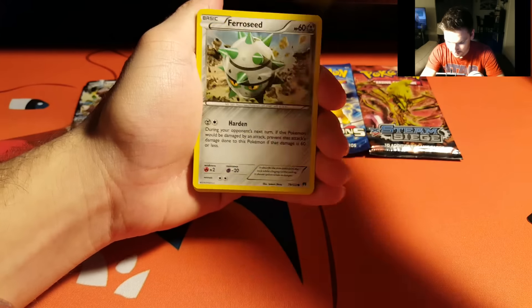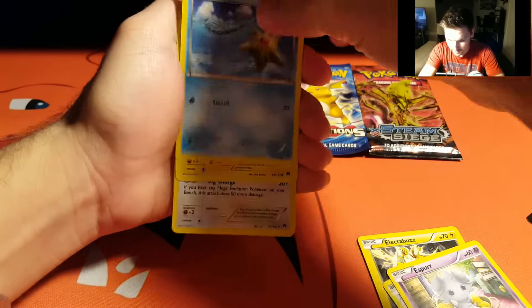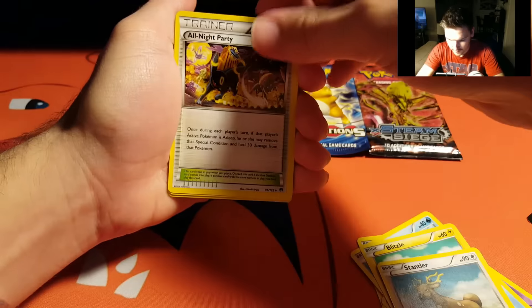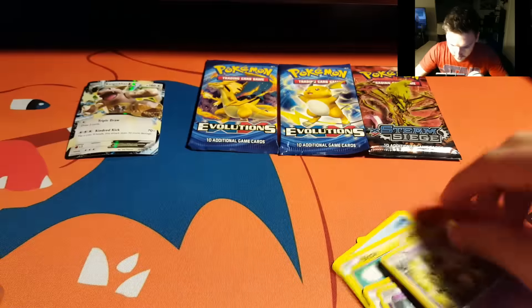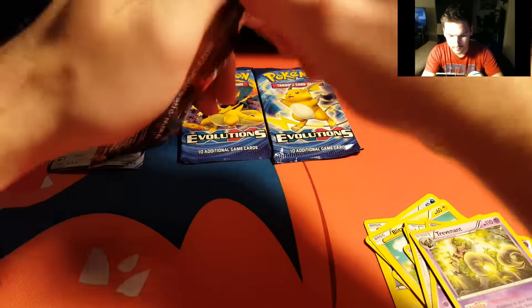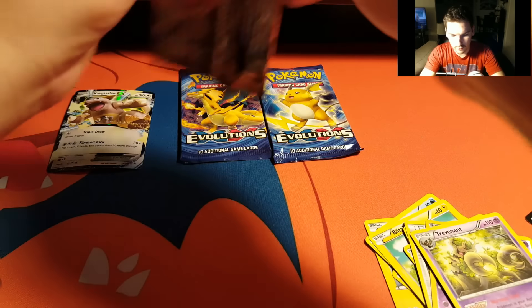We've got Electabuzz, Ferroseed, Espurr, Blitzle, Stantler, and Alolan... the reverse holo is a Drowzee, and our rare is a Trevenant. Nothing good in that pack. Moving on to Steam Siege — I'll keep this code and give you guys one of the XY Evolutions codes.